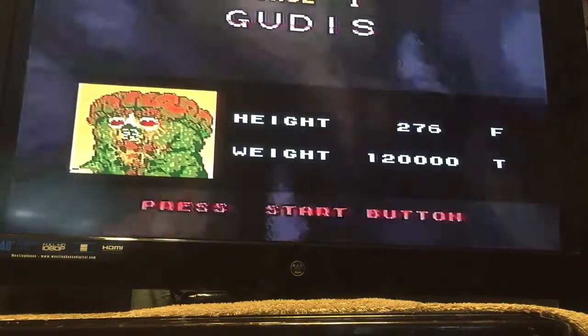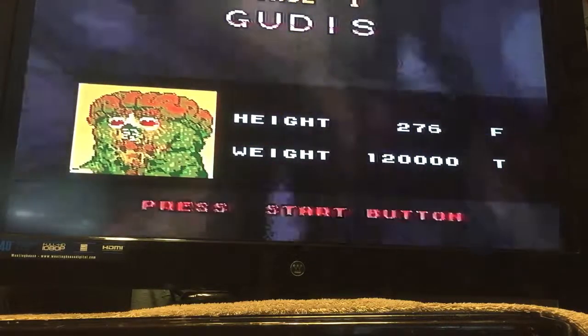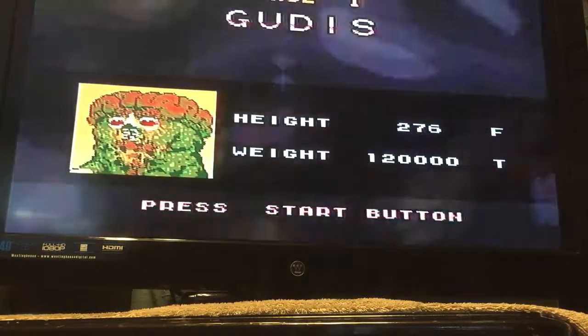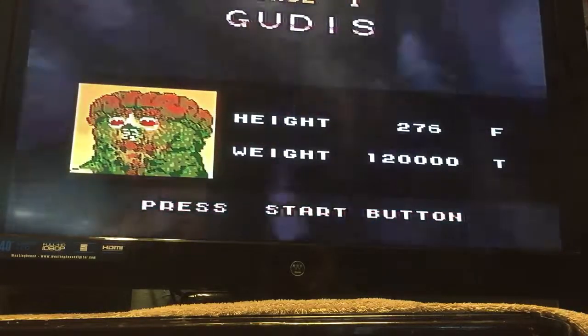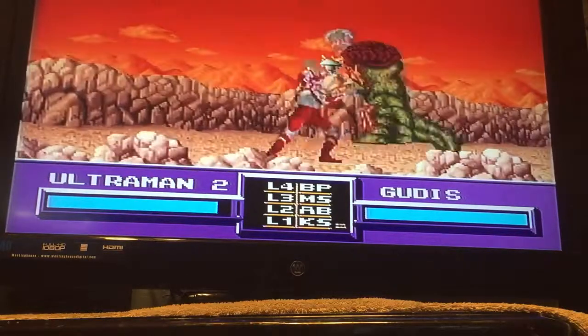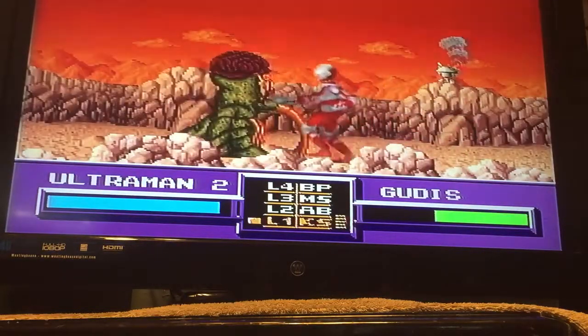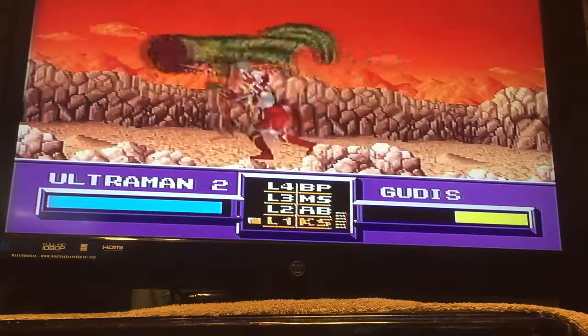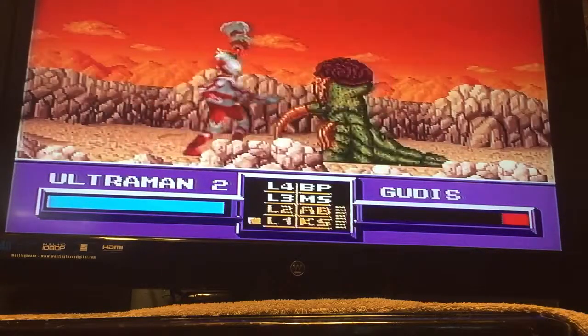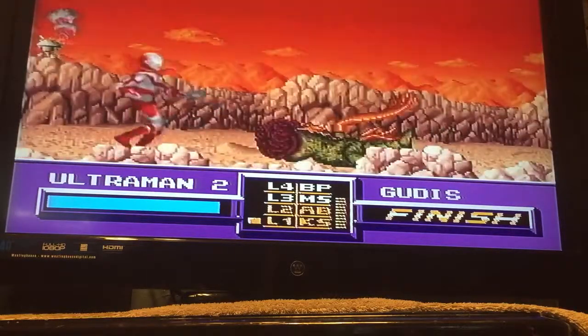First up we have Gudas, our Stage 1 monster. He is 276 feet high and weighs 120,000 tons, which is a lot. Let's press start. What I like to do is just get up close to him and keep throwing him over until he gets to his last bar of health, and then when my power-ups are all charged I can get four BP blast power and shoot him.